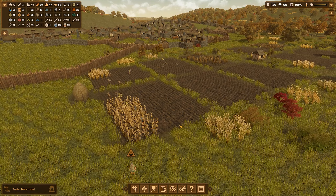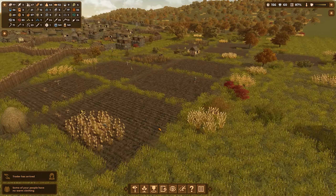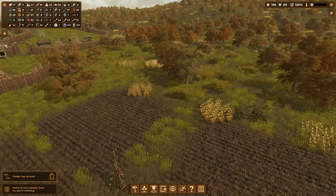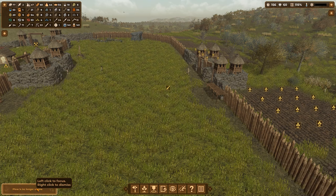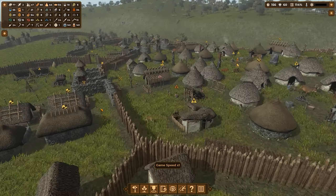Trader has arrived — well good for him. I need to look at this first to see if they can actually harvest all this stuff. So they managed to get all the fields here done. Some people don't have warm clothing. We've got a wolf over here. Plows are not usable. How many plows have we got? We've got seven plows — never mind, we've got enough plows. We have still two more coming up — we built them already, that was fast.